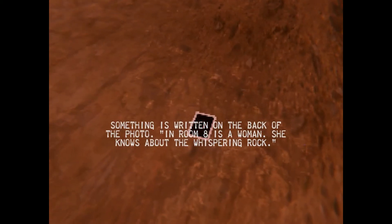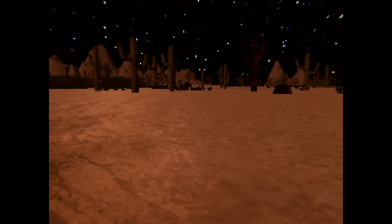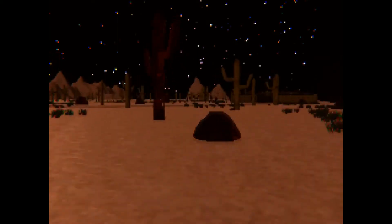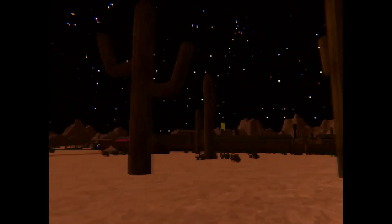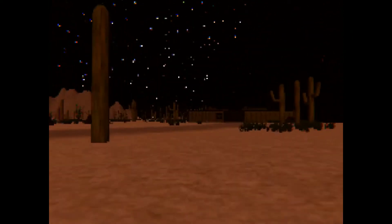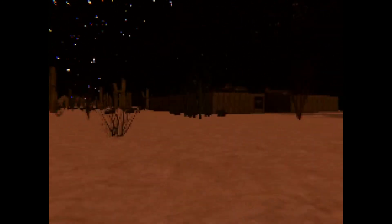Doesn't look like much in this direction. Oh, there's something here — 'This photo was taken from somewhere around here. Something is written on the back of the photo: in room 8 is a woman.' Aw fuck. There's like... is this the thing? Ooh, this cactus. A decaying corpse — I feel uneasy looking at it. Good lord. I kind of want to find a tool so that I can pry those planks off that door.